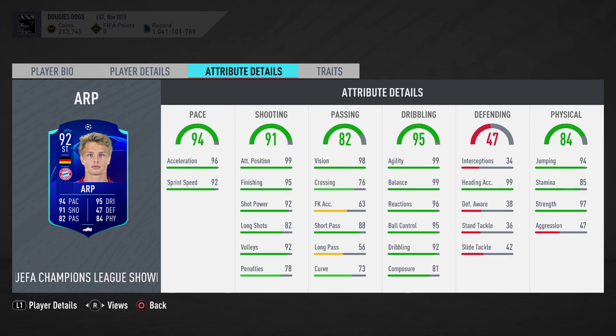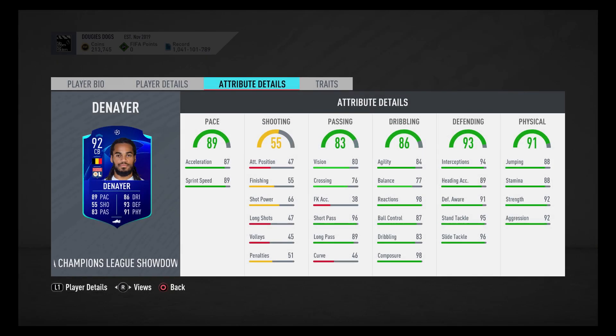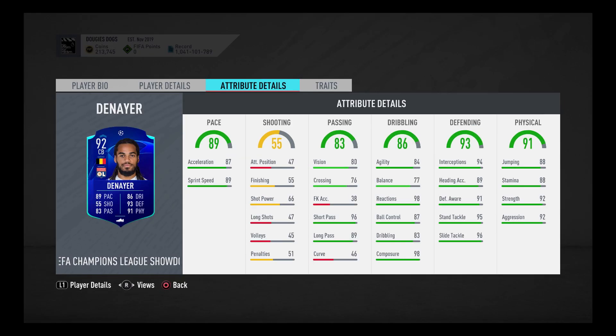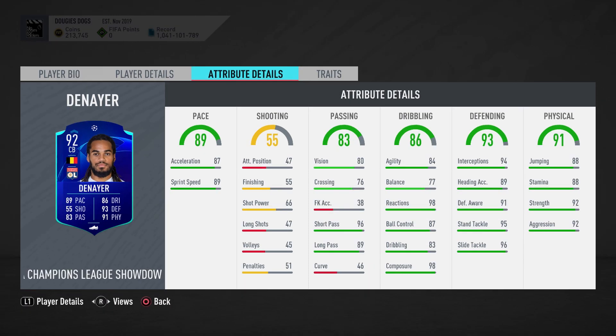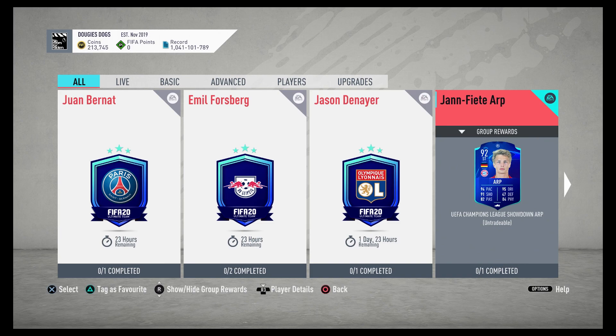If he gets the plus-three boost, he's looking really good — he's going to be a really good card. Denayer, you can't go wrong with him: almost 90 pace as a center back already, which is huge in FIFA. If your center back is above 85 pace you're almost guaranteed to catch the striker. Passing is decent at 83, dribbling 86, defending 93, physicality 91. This card isn't that great as-is, but if they manage to win, this could actually be one of the best center backs in the game.